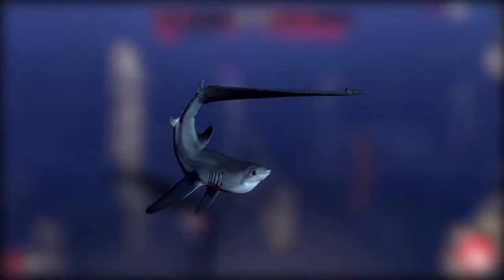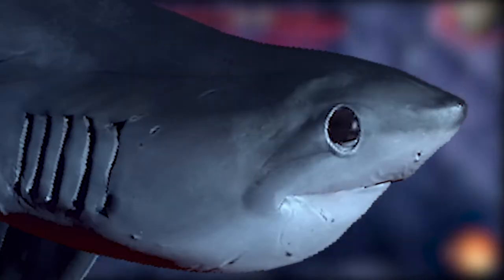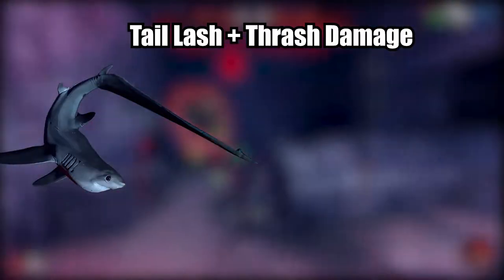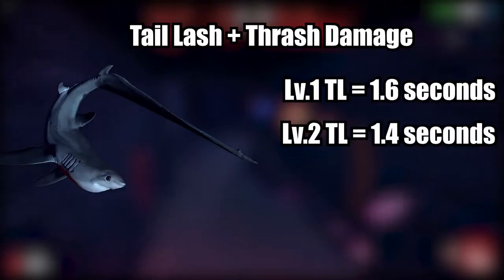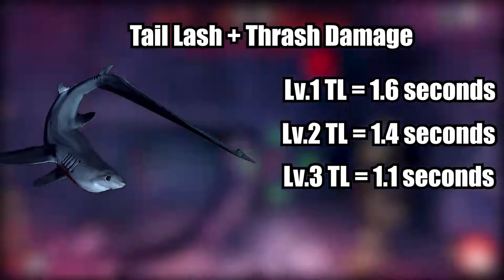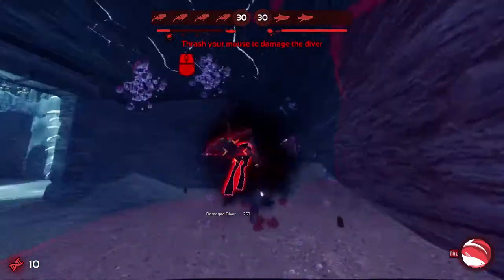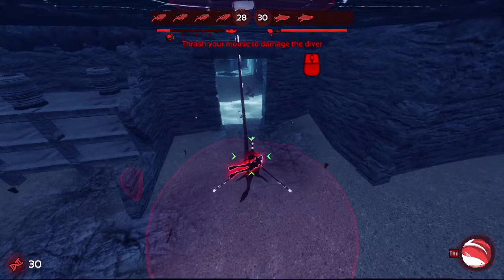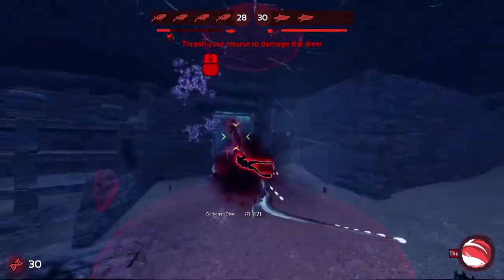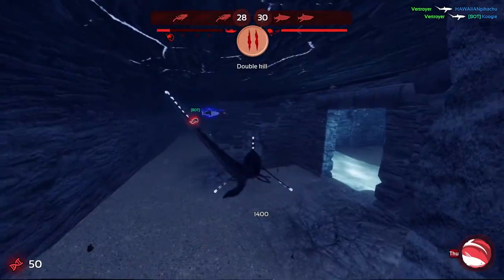Thresher's Tail Lash can be applied while thrashing a diver in your jaws. When applied along with your thrashing, your SKT will look to be 1.6 seconds at level 1, 1.4 at level 2, and 1.1 at level 3. In addition, Thresher also possesses a passive that lets it deal its thrash damage in an area around it, rather than just on the diver it has grabbed. So if you were thrashing a diver and another was in your range for the whole duration, they would both die at the same time.